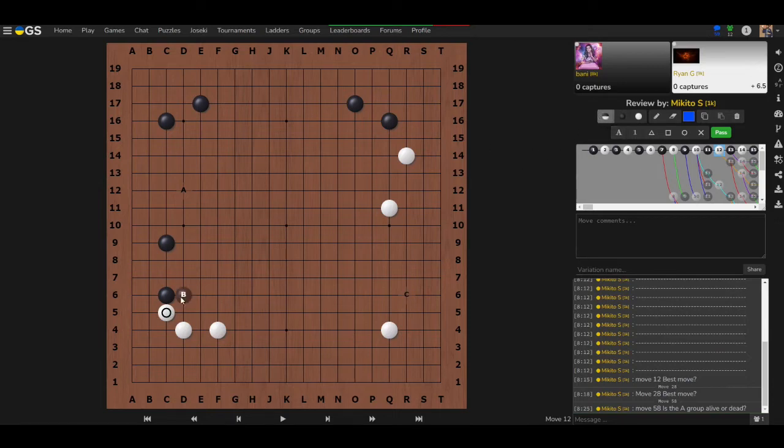Yes, with B you get an iron pillar versus the diagonal — a very good shape against the diagonal. Usually you can play moves here or there and there's a big weakness. Having strength against this kicking group is very good for black, and it needs this strong wall to maintain that advantage.